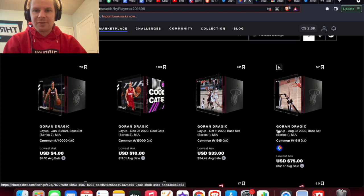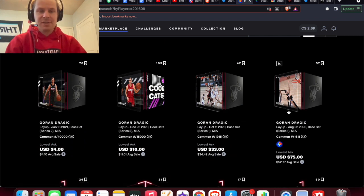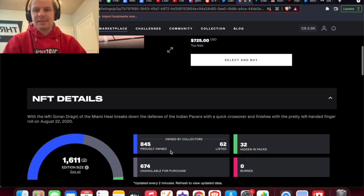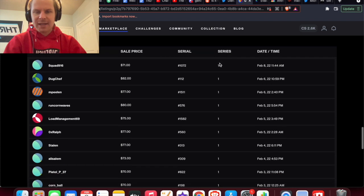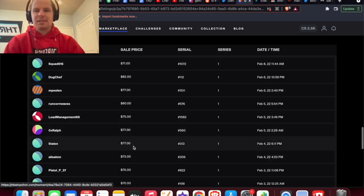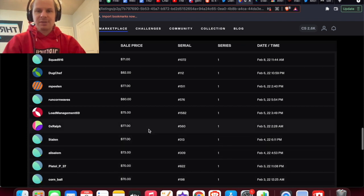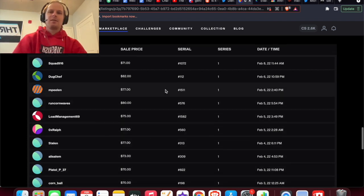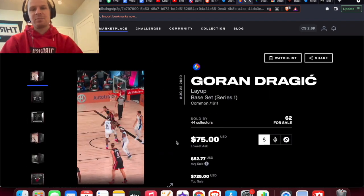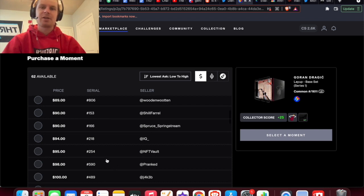Dragic doesn't have that many moments on the platform — he has a 40K, a 15K, and besides that his next highest is out of 1,900. I picked up his debut for $71. Looking back at sales, there's my sale at $71, and before that $77, $80, $75, $77, $77 — so I felt like I was getting a pretty good deal. I think if he gets traded this moment could potentially go over $100. With a low mint count, not that many have to be bought — maybe 15 moments — for this one to get to $100, so it could be a good quick flip for $30-40.